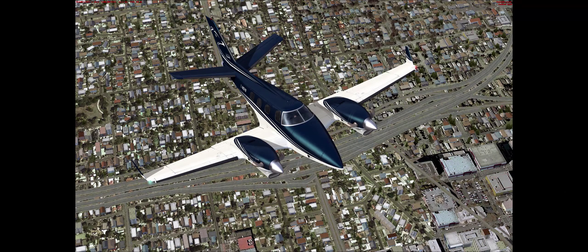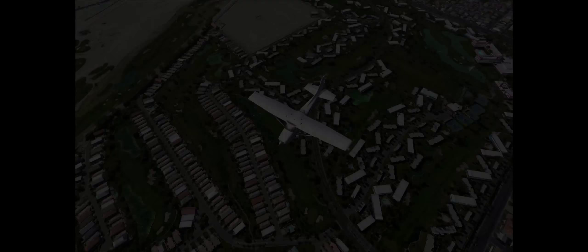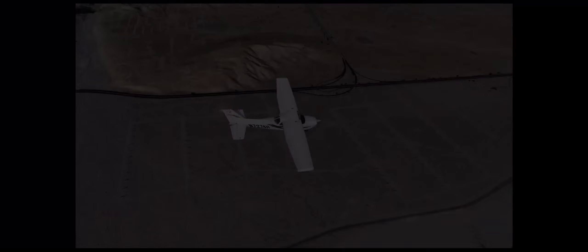We'll be giving away three pieces of software and two pieces of hardware today, probably worth around a thousand dollars total. First up is a RealAir Duke Turbine v2 — those of you who've seen me fly know this is an absolute joy to fly, and whoever gets it will be very lucky. Next up is any Orbix airport of your choice — this can be any of their regional airports or airport regions, your choice.